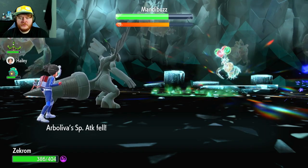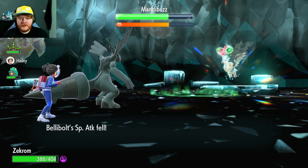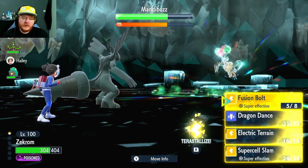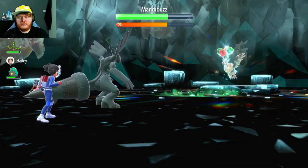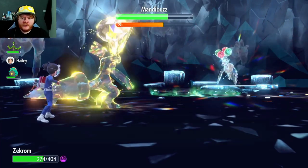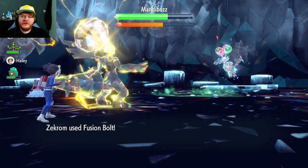We can now Terastallize and just do a ton of damage if he doesn't remove negative effects here. Are you going to remove negative effects? 100 damage — you are not. So Terastallize, Fusion Bolt — it's going to do a ton of damage. There we are, the Electric Tera glowing beautifully. Let's see how much damage we do. Fusion Bolt. Mandibuzz's Speed won't go higher.